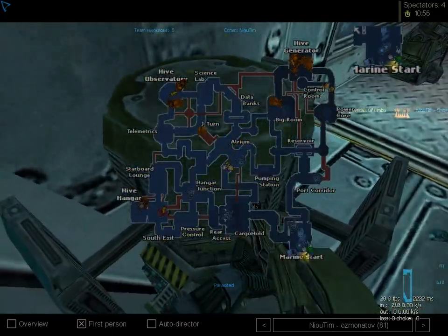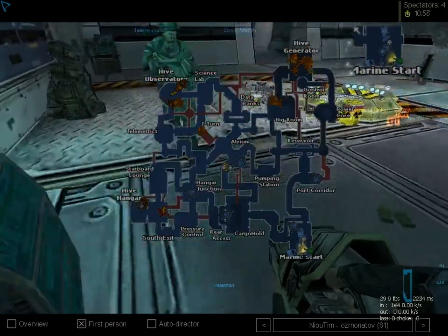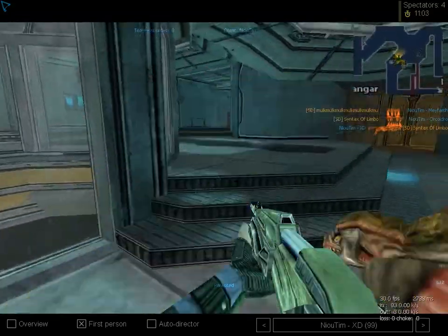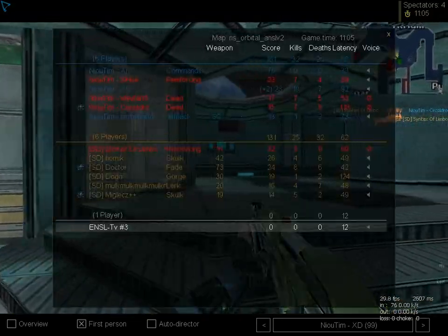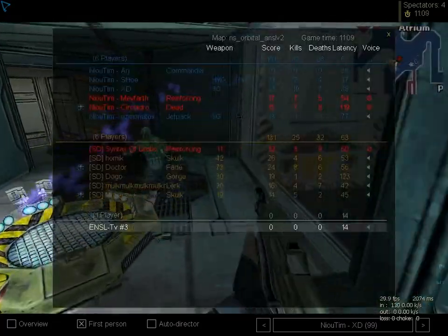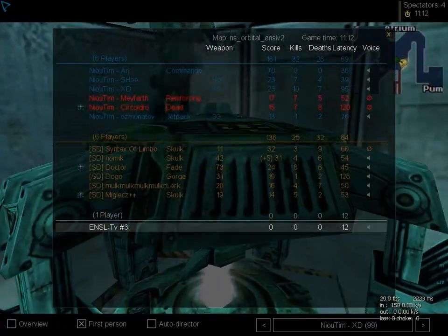Now he's forced to beacon because of one fade in base. Putting up a phase gate. And the aliens are back with four nodes — four nodes and two hives are a good start for them. This phase gate is almost getting grinded. One jetpacker down. Sho lost his jetpack too. We had five jetpackers; now only one is left. And it's Osmo.